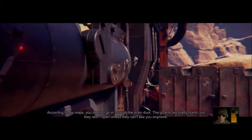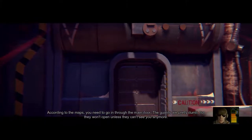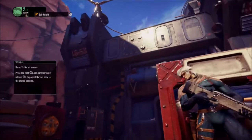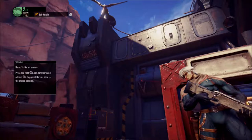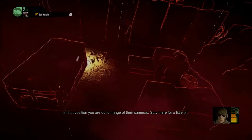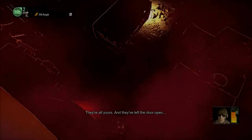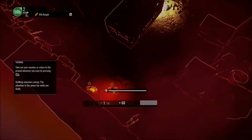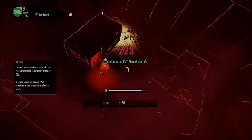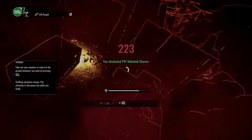There we go. According to the maps, you need to go in through the main door. The guards are pretty dumb, but they won't open unless they can't see you anymore. "Eric stalks his enemies. Press the right bumper, aim anywhere and release it to project the body into the chosen position." Let's try up there. Just projectile-launched my body — I can't see him. I think we've scared him off. Let's go out and check. They've left the door open. Looks like I'm tagging him here. How am I gonna take these guys out? Very cool.